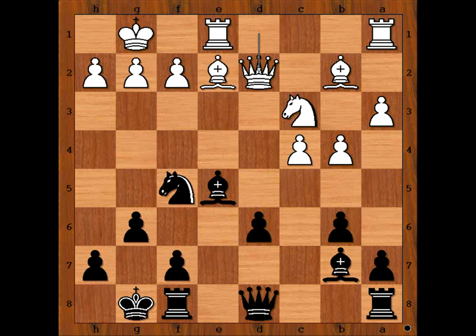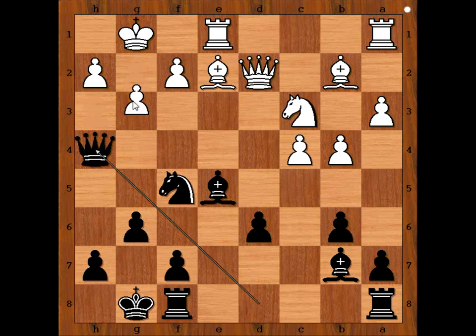It is black to move. How would you start the attack against the white king? Sozin played queen to h4, threatening queen takes pawn on h2. It is white to move. How should white defend? Should white play h3 or g3, or something else? h3 would be better than the move in the game.